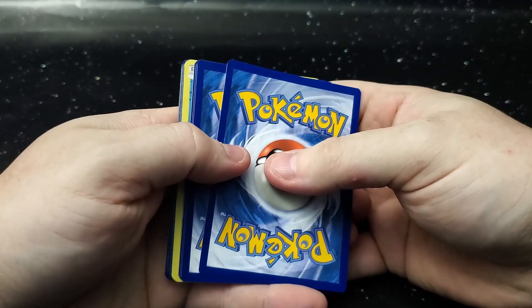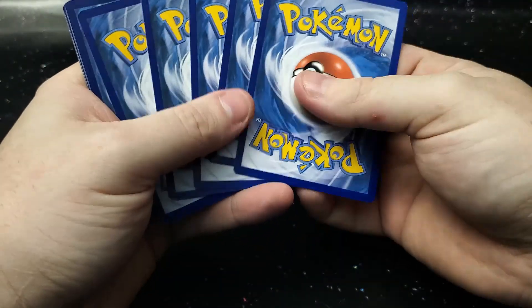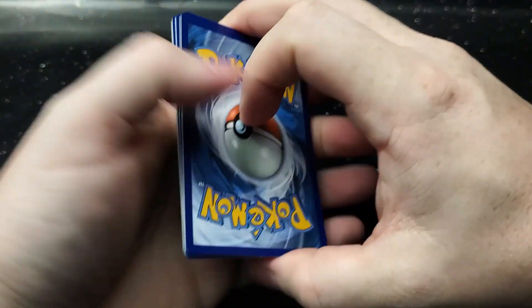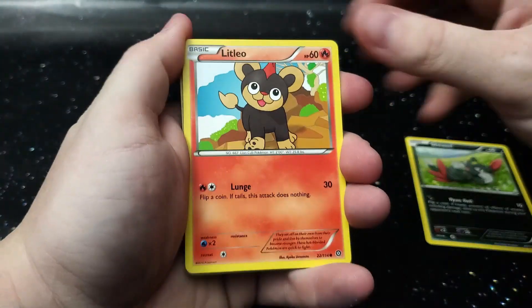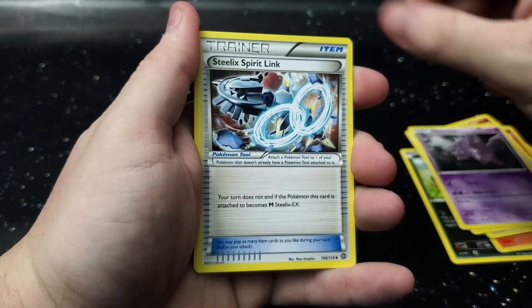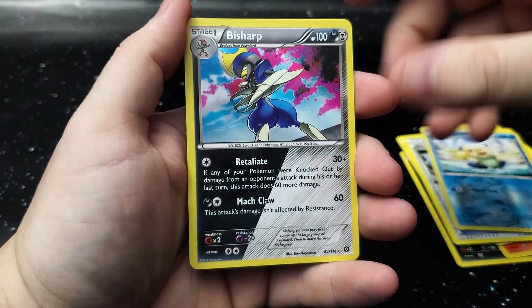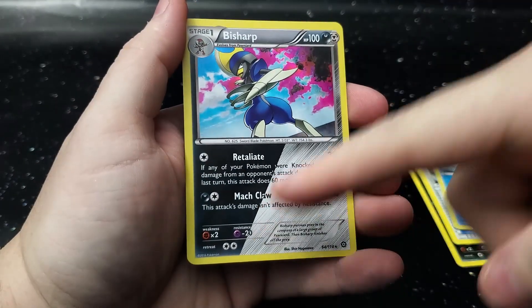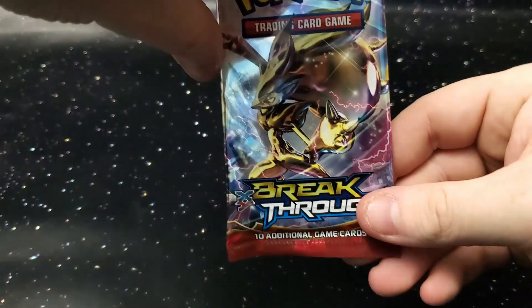Now if you guys can believe it, I did get this — one of the cards, the reverse holo is flipped over in the pack. So I do hope these aren't repackaged in any way; it does make me a little suspicious. But I did find these at BJ's Wholesale Club of all places for $15 a piece, which I think is an amazing price for that many packs and promo cards. The reverse holo and for the rare a Bisharp which is a holo — it's got that nice dual energy use. We are going to go ahead and sleeve that up.